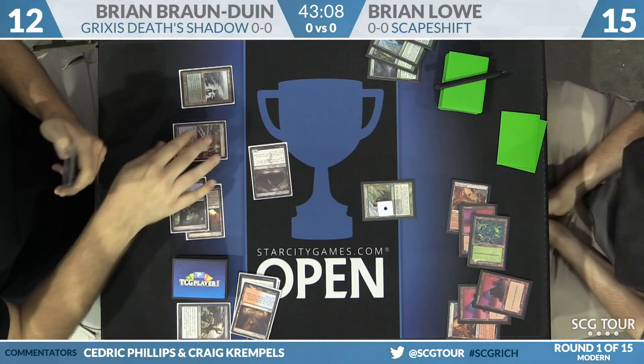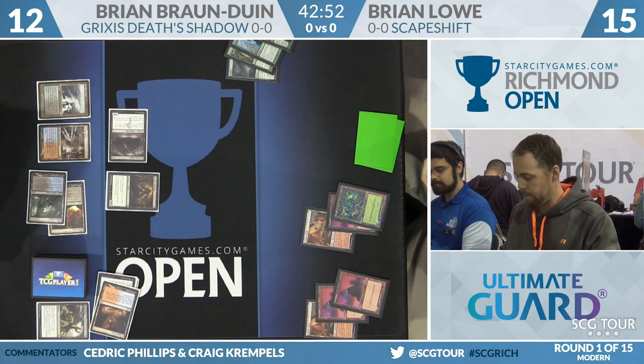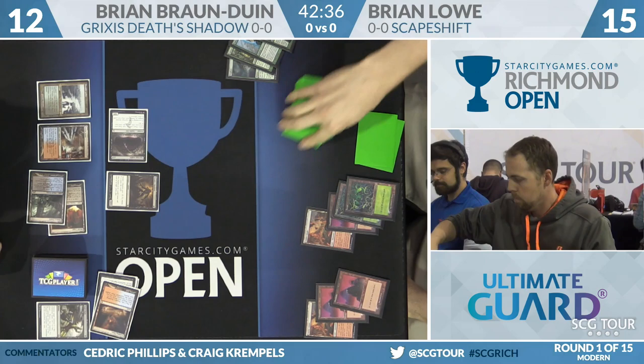BBD attacks for five with the Angler; Lowe falls to 15. BBD plays a Death's Shadow — just a 1/1 at the moment, but that could change, as we've learned watching Grixis Death's Shadow many times. Lowe resolves his Search for Tomorrow and grabs a basic Forest. We know he has Scapeshift in hand, and we know BBD doesn't have Stubborn Denial in his deck — so he's clear for takeoff.